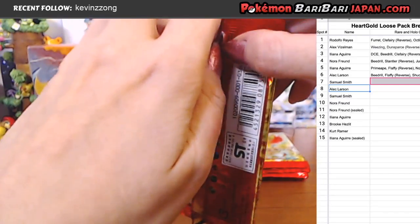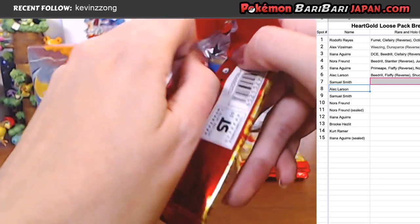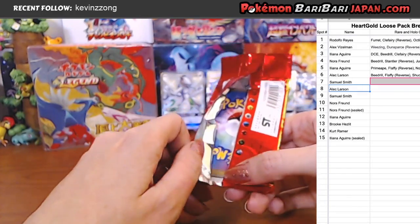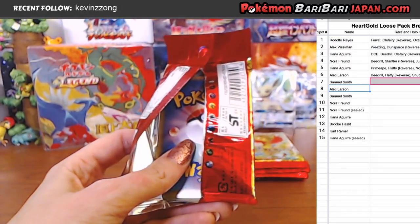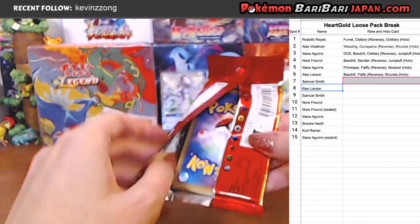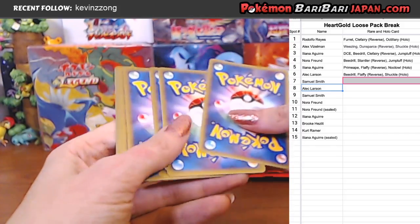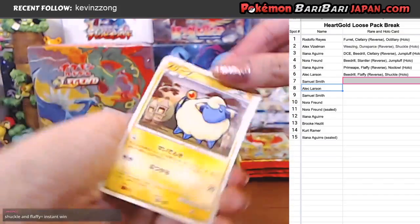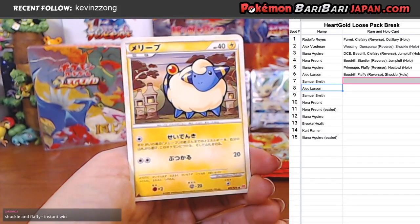That was a god pack? Because of Shuckle — Shuckle makes it a god pack. Flaffy and Shuckle, the dream team. I'm having a hard time remembering what you can get in this set versus the Soul Silver set — because when we did this break before, we did it together with Soul Silver, so I got all mixed up. Alright, Mirror Foil — oh, there's a Mareep! I was about to say, when are we going to get some Mareep? Some Ampharos? We did get an Ampharos — I think that's our first Mareep though.